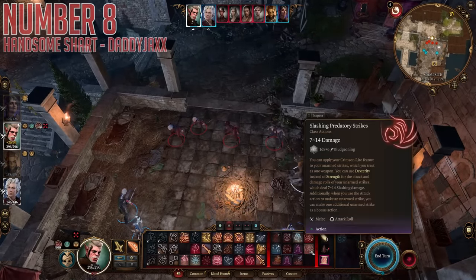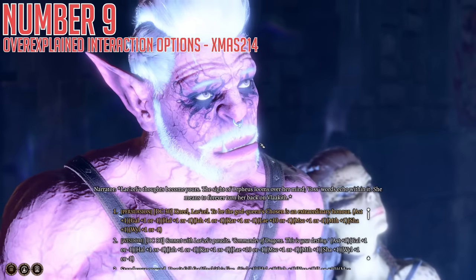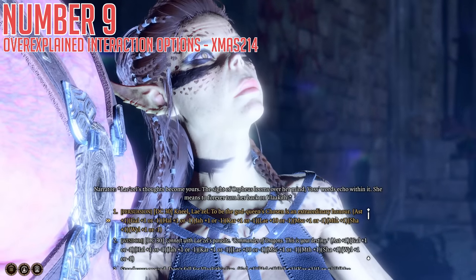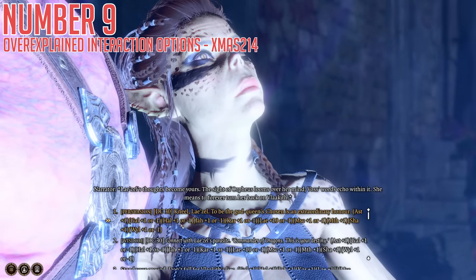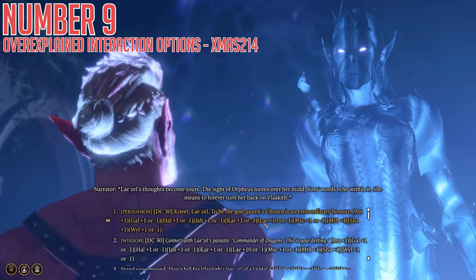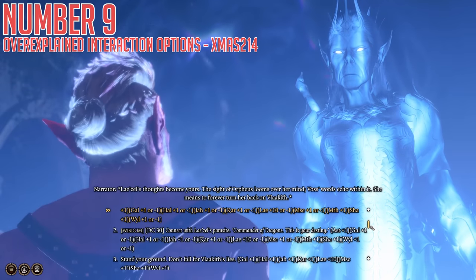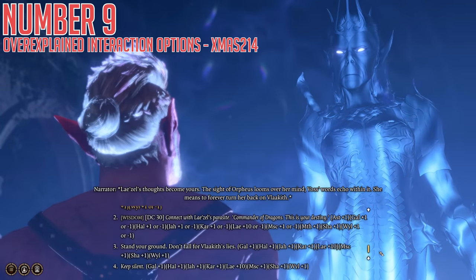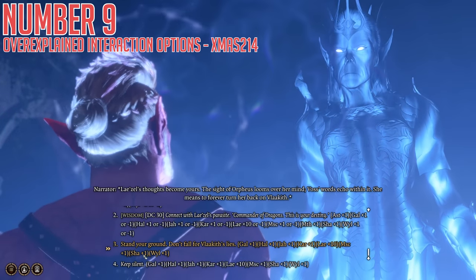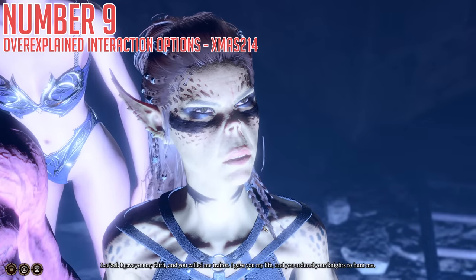For number nine, we have one final quality-of-life change: Over Explained Interaction Options by Christmas214. Some people will love this and some will think it's a little bit cheaty, but it's up to how you want to play. What this does is simply expand the text during conversations to show you the effect your choices will have on your companions. Feeling socially inept but still want to be friends with Astarion? This will tell you how he feels about every single word you're about to say, without needing to do any save resets. Whether you want this or not is up to you, but it's absolutely incredible for those who do.